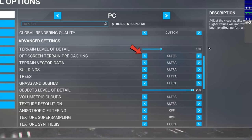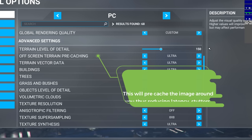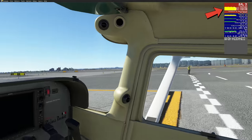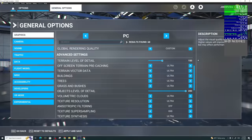Below that is off-screen terrain pre-caching, and I recommend keeping this on ultra. This will pre-cache all of your surroundings once you spawn into the sim, so when you look left and right it already has those images ready to display. When you turn this down to anything other than ultra, it has to re-download and process that information when you turn, giving you an FPS spike in the negative.